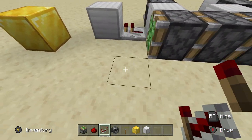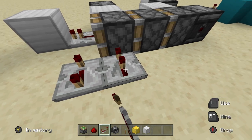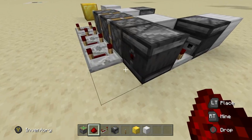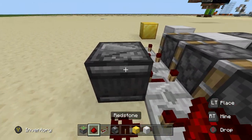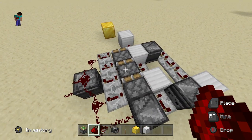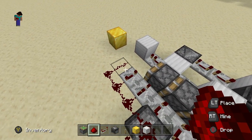Now we're going to place some repeaters. Come to the front of this piston and place a repeater set to full ticks. Then place another one set to two ticks, just like that. Set two more of them to four ticks, just like that. Now take your redstone dust and run it out of this observer going into that repeater. Place an observer going into that repeater right there. Then place redstone here, there, and there as well. You should have this now. Come up to the front and also place two pieces of redstone dust, just like that.